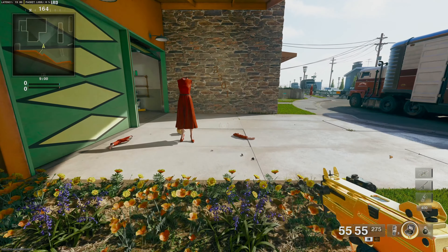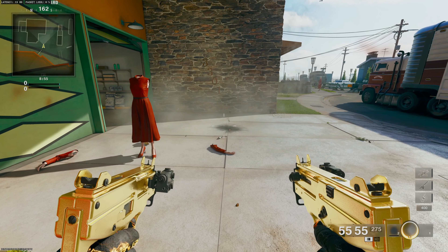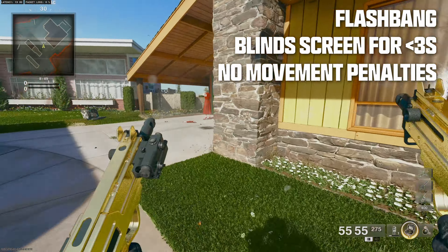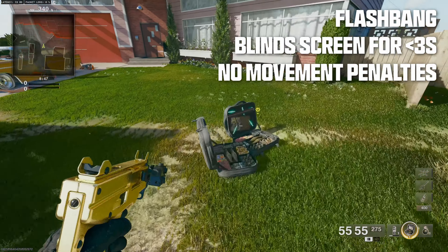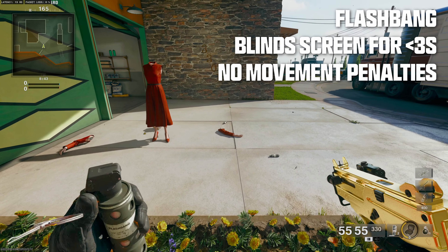Now, the flashbangs. At first glance, the flashbang mechanic is pretty straightforward. If you get hit by it, you are blinded for a maximum of 3 seconds. There are no movement penalties. The only effect the flash has is that your screen is white, or black if you decide to invert that setting.